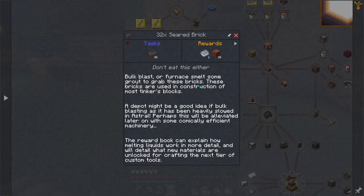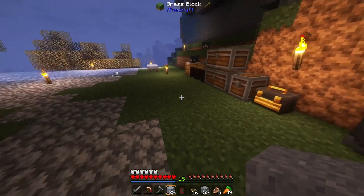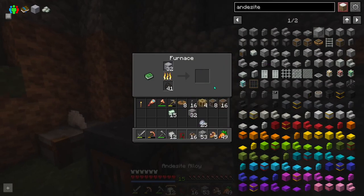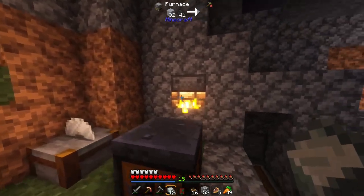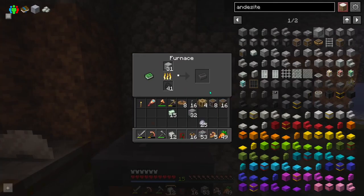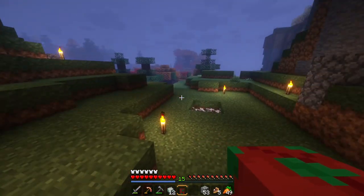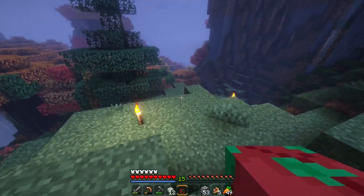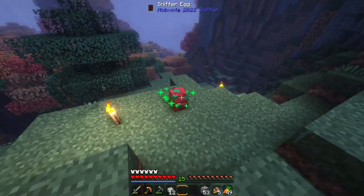The very first task here — we're actually going to need 32 seared bricks, which fortunately we just got some grout for. I think I'm just going to go ahead and put that in a furnace. We could actually use the smelting from Create to do this, but I haven't set that up yet, so this will do for now. And I kind of want to see what this sniffer egg does — I don't know if it's going to spawn it or if it's going to be something you hatch like turtle eggs.